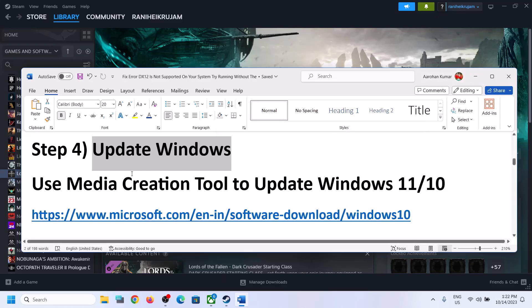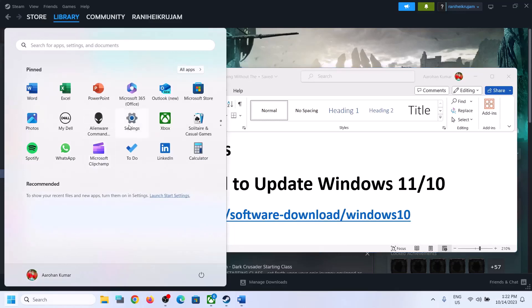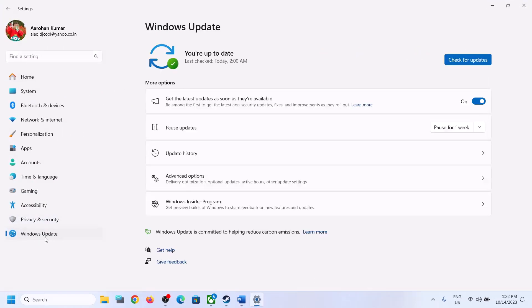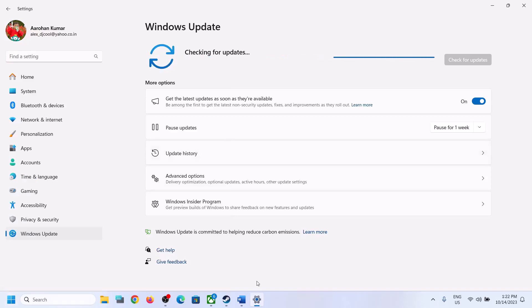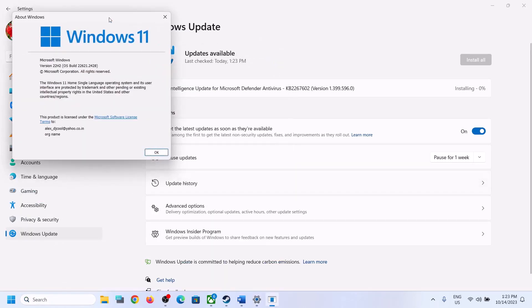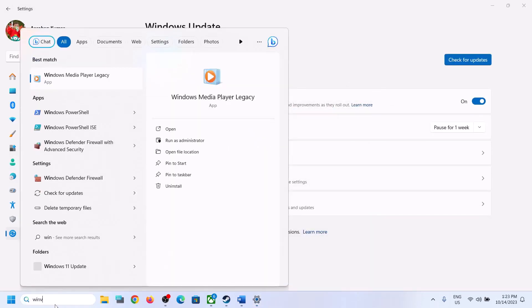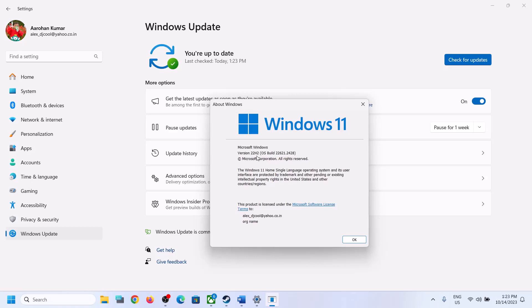The next step is to update Windows to the latest version. This is very important — this fixed the problem for me. My Windows was not up to date. Open Windows Settings, go to Update & Security in Windows 10 or Windows Update in Windows 11, then click Check for Updates. Once all updates are installed, restart your computer and launch the game. You can verify your version by typing 'winver' in the Run command — the latest version is 22H2.